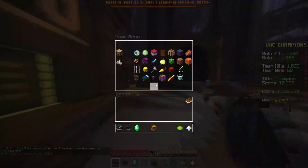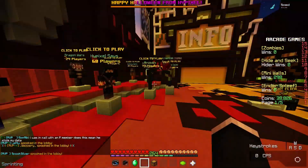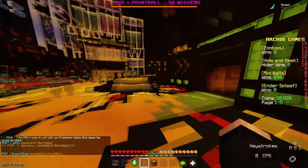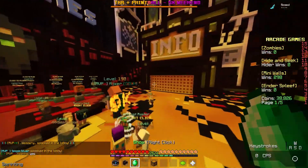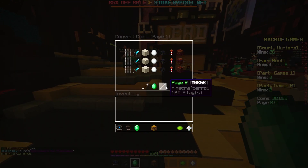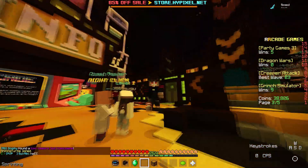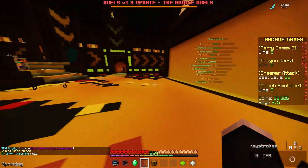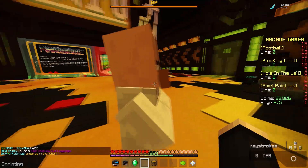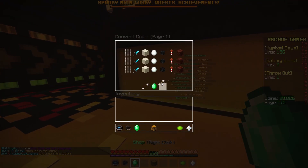So when it comes to the UHC shop, the first thing you want to do is check if you have any arcade coins. A lot of people who get into UHC have been playing on Hypixel before, so they'll probably have around 100K. Basically just go into the shop, go into convert coins, and then convert all of your coins to UHC. I'd also recommend doing your daily quests — it gives you about 5,000 arcade coins, and then just from winning games you usually get about 15,000, which gives you a few extra coins.